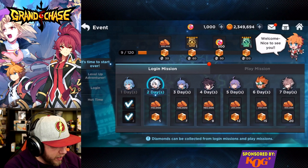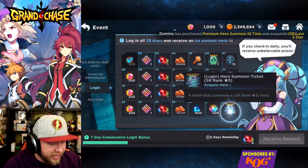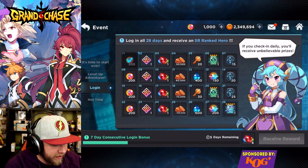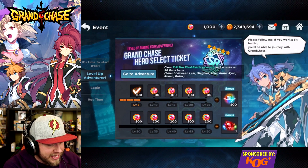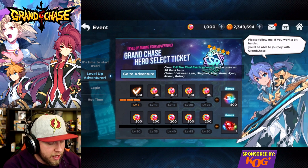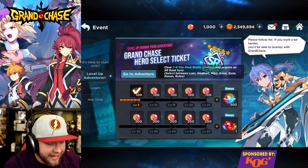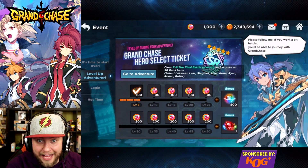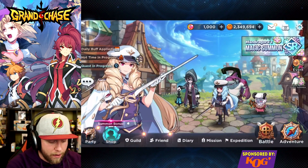And then there are two other ways. One is the login bonus — if you log in for 28 straight days you guys are going to pick up an SR. And then there's another one with the level up adventure: if you guys get to 7-9, which is World 7 level 9, you guys are also going to get an SR hero select ticket. So there are tons of ways to earn your free units in the game, get what you want, and start raising up your units.